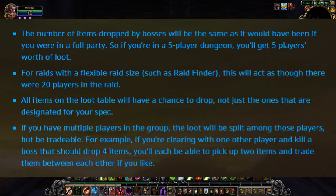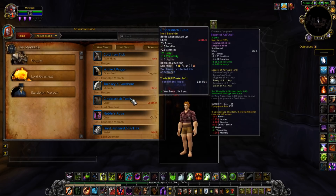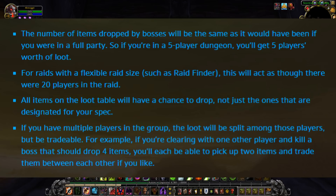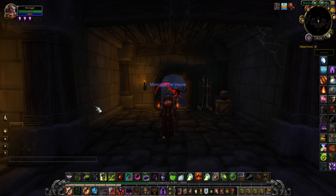All items on the loot table will have a chance to drop, not just the ones designated for your class. This pretty much fixes the personal loot problem, because with personal loot you can't get certain items — the game will say you can't receive this, it's not in your personal loot category. So that fixes that; you'll be able to get any item, like before. Again, this was something that wasn't an issue before but the personal loot system made it a problem. If you have multiple players in the group, the loot will be split among those players but be tradable. So for example, if you're clearing with one other player and the boss should drop four items, you'll each be able to pick up two items and trade them between each other. So if I run with Joe and I get two pieces of plate and Joe got two pieces of cloth, Joe's going to fork them over — hopefully — unless he wants to vendor them.